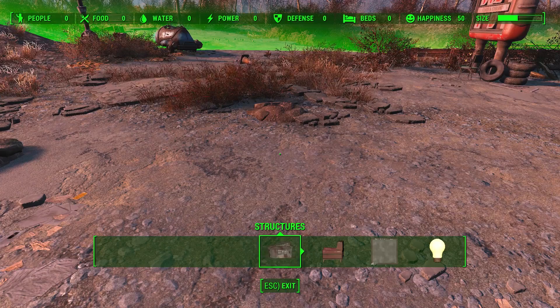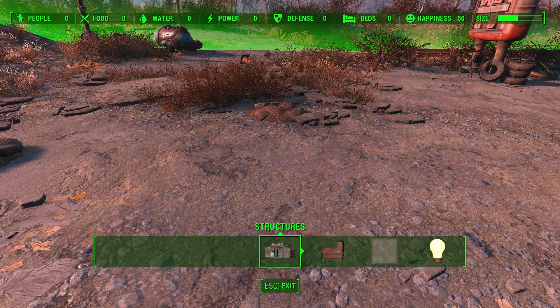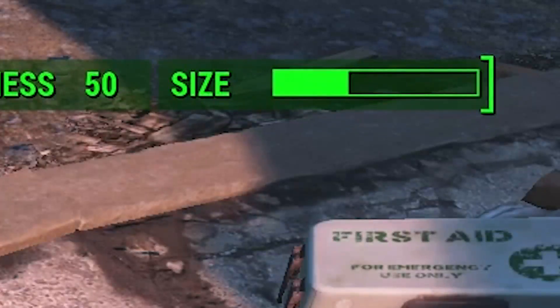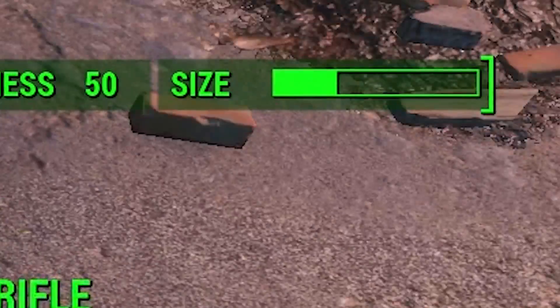You may notice that your settlements have a size limit, but who needs that? Drop some weapons on the ground and transfer them to your workshop! Your settlement size will decrease and you'll be free to continue building!